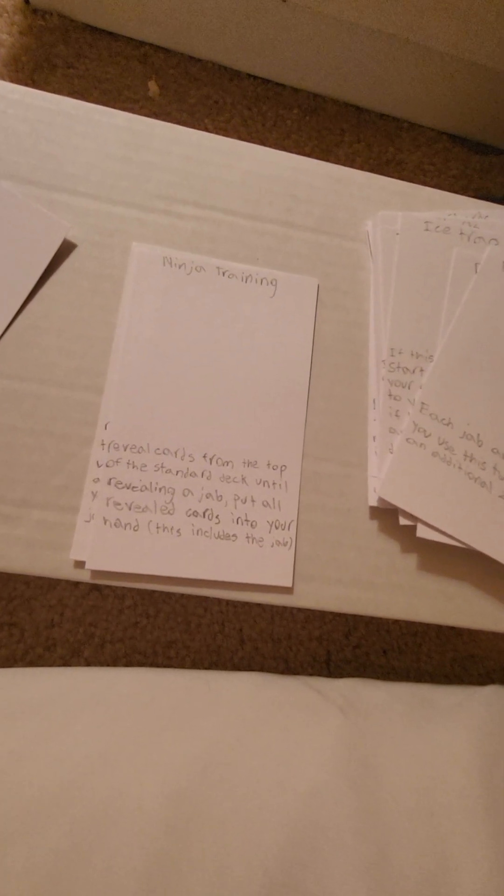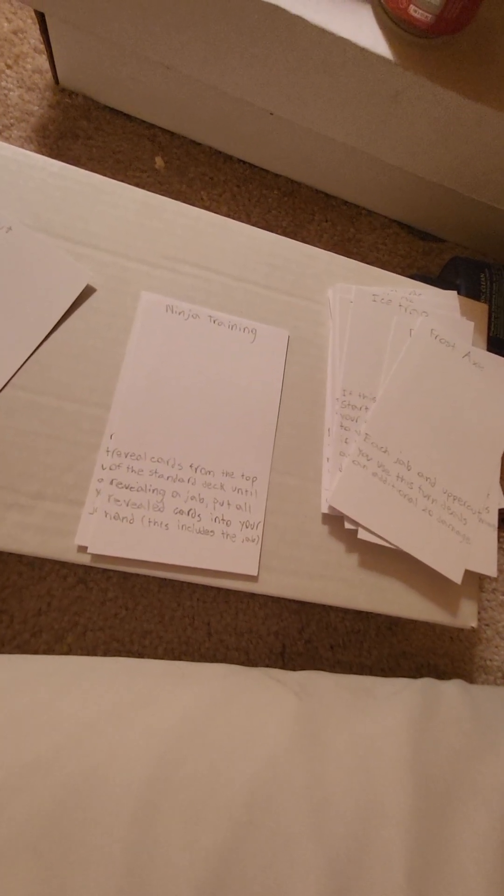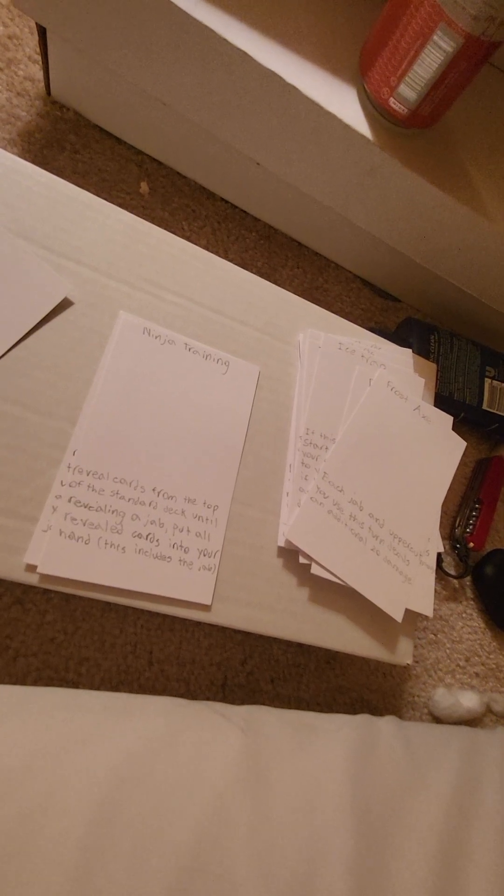Ninja training is kind of standard across scorpion, Sub-Zero, and some of the other characters I've been working on. You reveal cards from the top of the standard deck until you reveal a jab, then put all revealed cards into your hand including the jab. If you wanted to start off your combo with a fake out, like first turn you go ninja training and walk, your opponent might block. Well, blocks carry over — but it's going to draw you into jab cards so you can get more damage with frost axe. Sub-Zero is very combo oriented and pairs pretty well in a matchup against Johnny Cage.